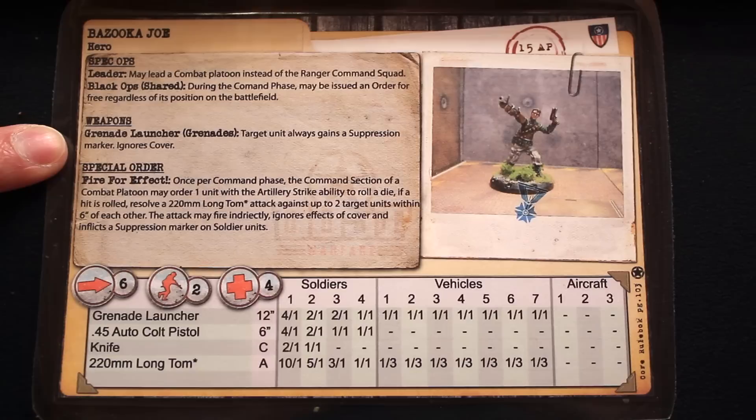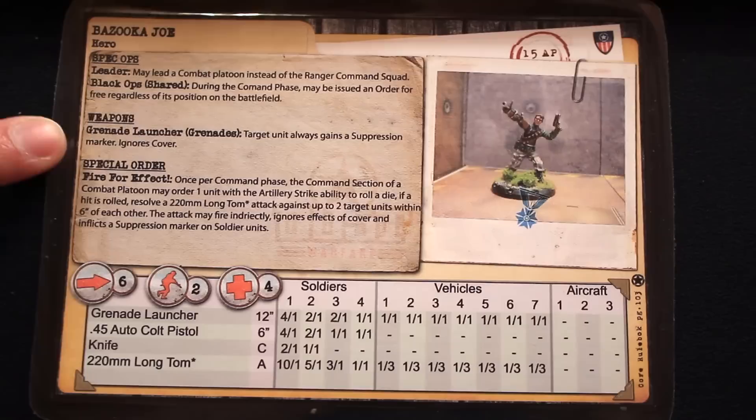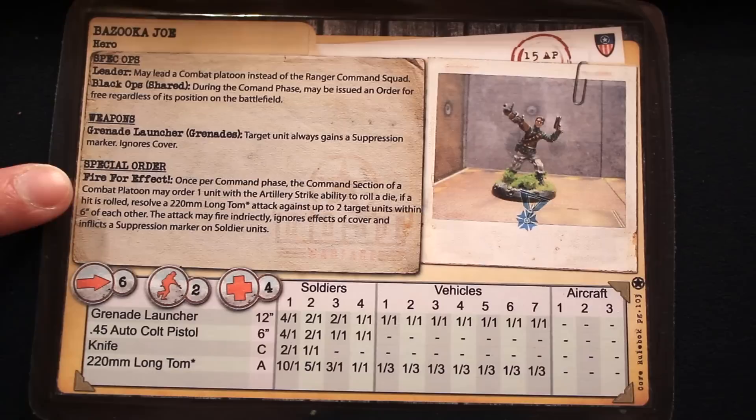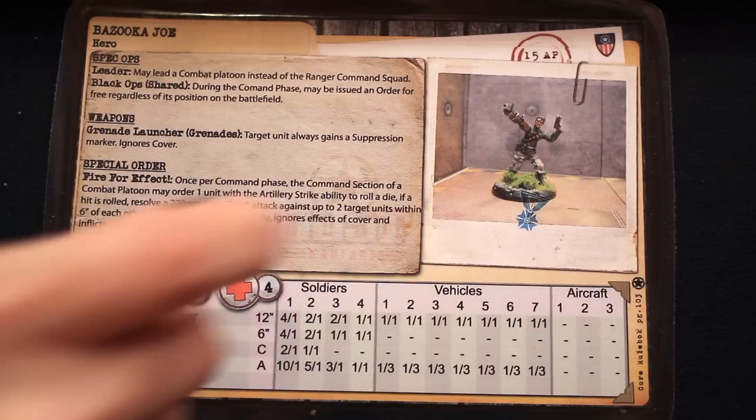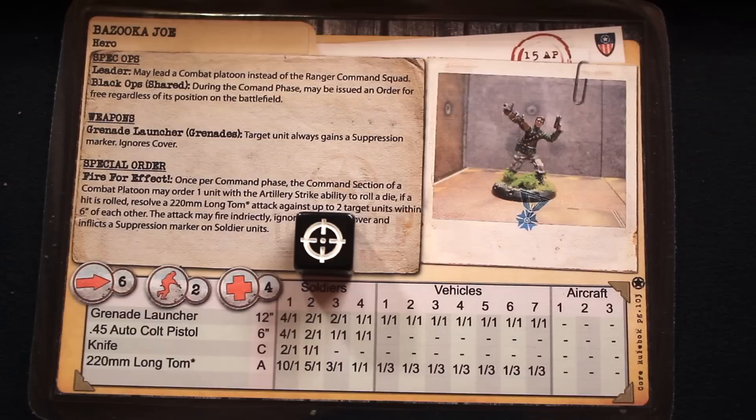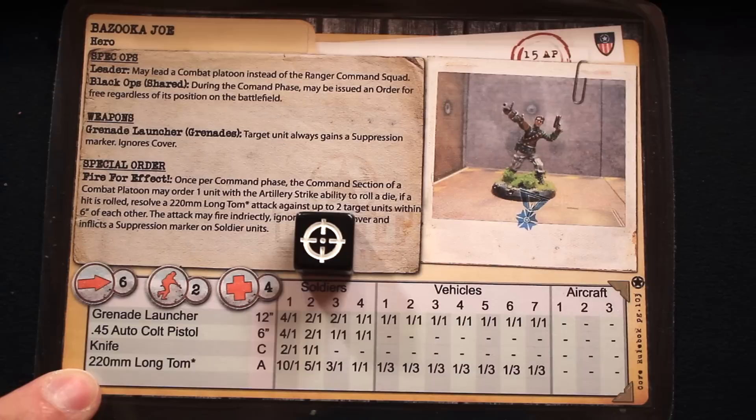Even if I don't roll any hits when I attack with the grenade launcher, the target unit will take a suppression token, and that unit also has to ignore the benefits of cover. Because he's the command section, he gets a special order called Fire for Effect. Once per command phase, he is able to issue an order to a unit with the artillery strike special ability. That unit will then roll a die, and if a hit is rolled, it can call in an airstrike on any target unit it can see, and also target another unit up to 6 inches away.